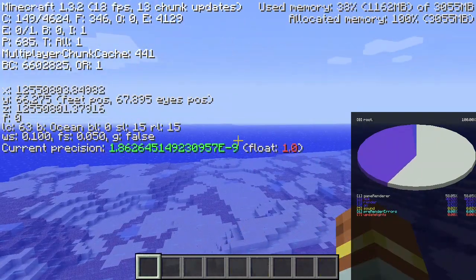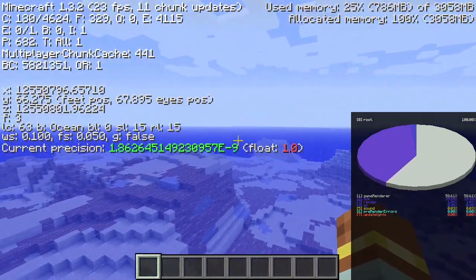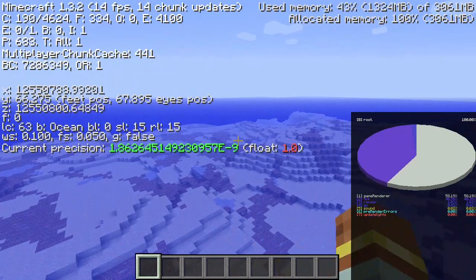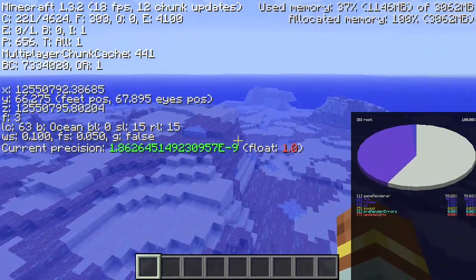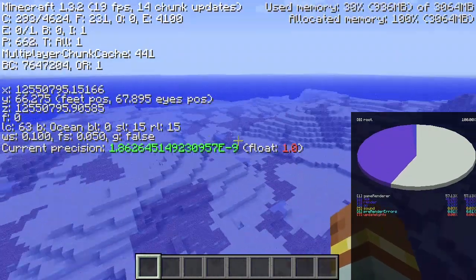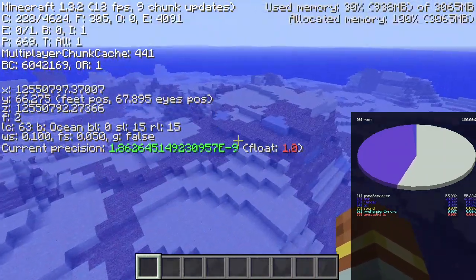The way the far lands were removed, or rather fixed, was by taking the noise coordinate and converting it to a 64-bit integer, then subtracting that from the double values, and then taking the integers modulo 16,777,216 and adding them back to the double values. This works because the noise repeats every 256 steps, so 256 steps of the lowest octave will be equivalent to 8,308,608 steps of the highest octaves, having no effect other than preventing the overflow.